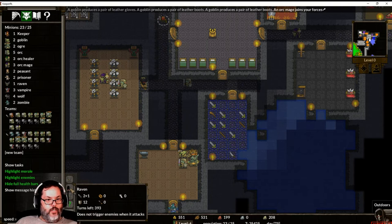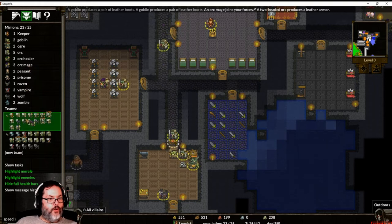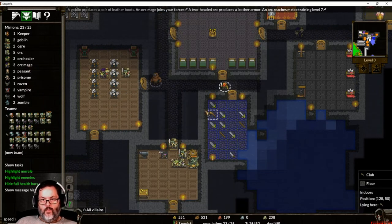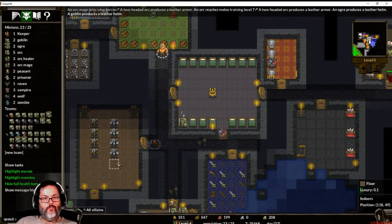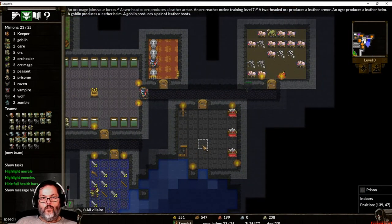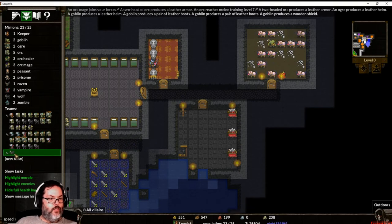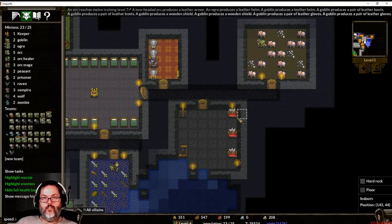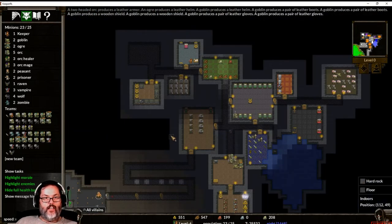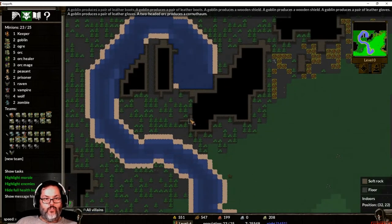An orc mage — we will take him. That gives us a third mage, awesome. I don't need the ravens, but actually I'm going to put the raven in a new team — I have three ravens. His attack is three, good deal, I can send him out on scouting expeditions. I don't think there's anything else to do out here.